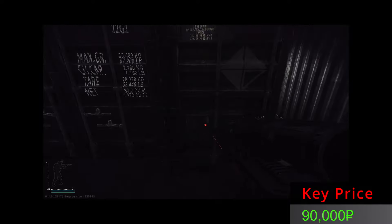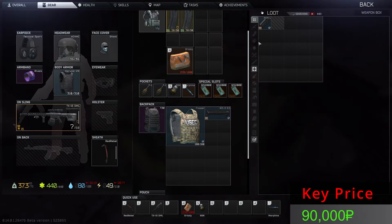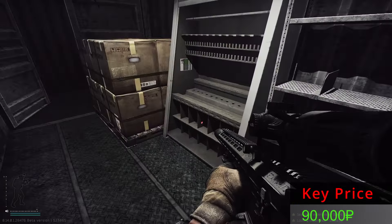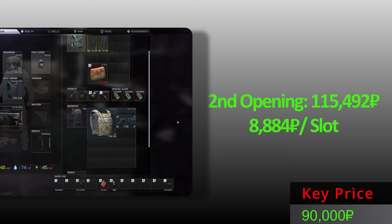Let's see the second Killa stash. We have a mighty trooper — I didn't know that you can find a trooper inside this, but now I know. And what's inside the mighty weapon box? An AKML and the GT style — not bad actually. A trooper with front plates level 4. Second opening, all these good items. Nice.